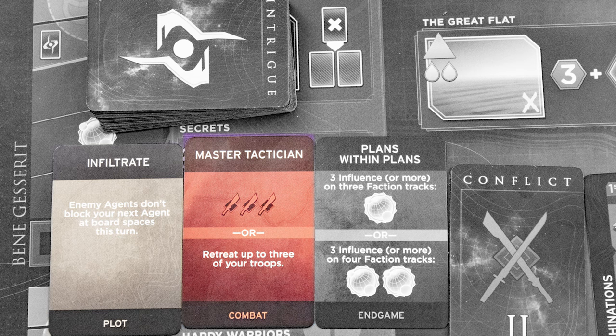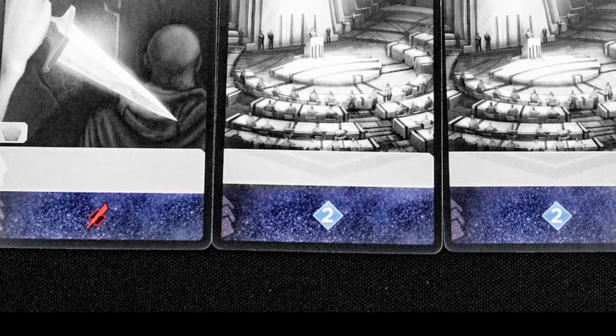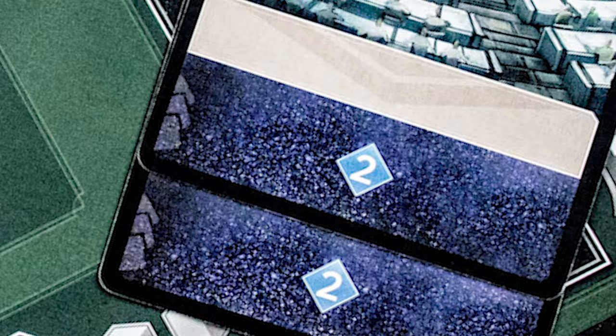Each player has a base where they store troops not currently committed to the conflict. Some actions and locations let you draw cards. Plot cards can be played on your turn; combat cards are played during conflict resolution, with each sword adding one point to your score; and end-game cards are revealed at final scoring.